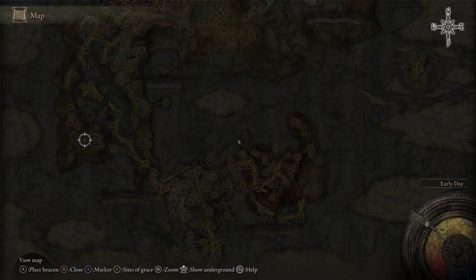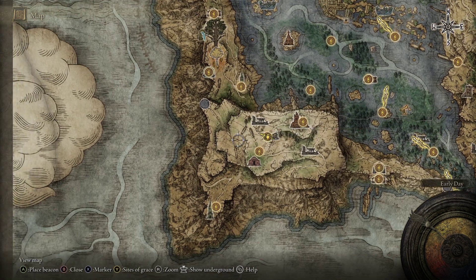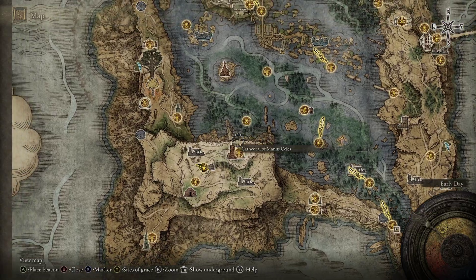If you'd like the Clinging Bone weapon, you'll head first to the village of Alba Nurex, here in the southern part of Liurnia of the Lakes. This is in the underneath part of this landmass, not on top of it.